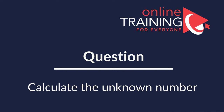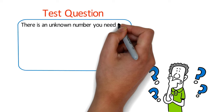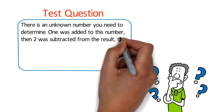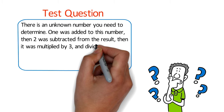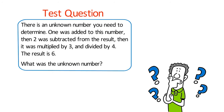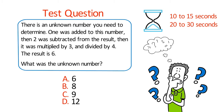Here's the cool simple question, which is frequently used to test mental math capabilities. There is an unknown number you need to determine. 1 was added to this number, then 2 was subtracted from the result, then it was multiplied by 3 and then divided by 4. The result is 6. What is the unknown number? You have 4 different choices: choice A: 6, choice B: 8, choice C: 9, choice D: 12. Give yourself 10 to 15, maybe 20 to 30 seconds. Ready or not, I'm going to reveal the correct answer and solution.